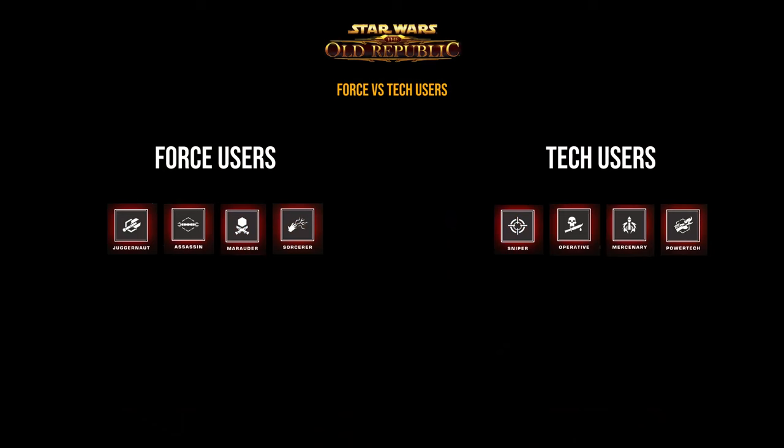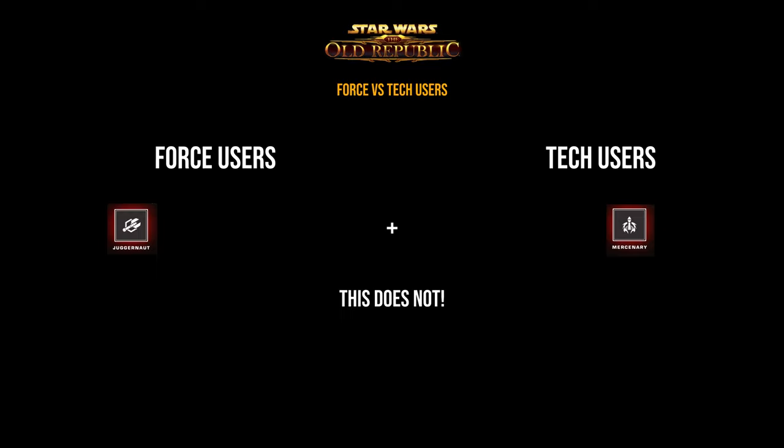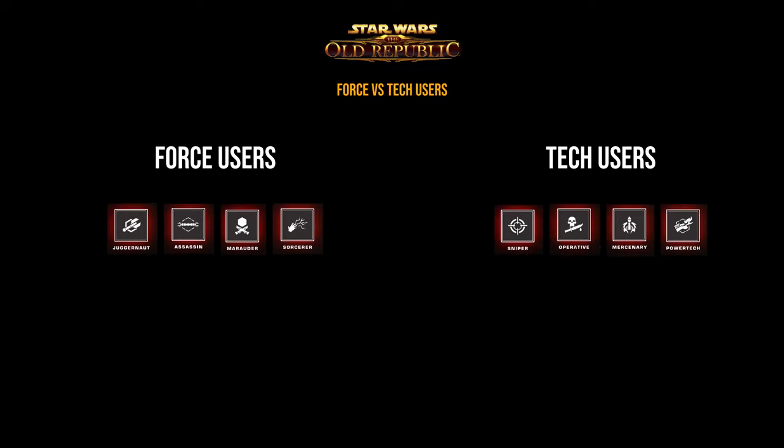The final thing you need to know is that you can only combine two force classes or two tech classes on one character. For example, you can combine the force users juggernaut and marauder, but you cannot combine the force-using juggernaut with the tech-using mercenary. Now let's look at the combat styles, starting with the force users.